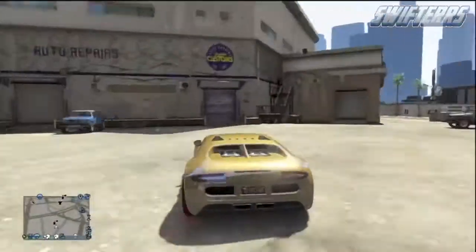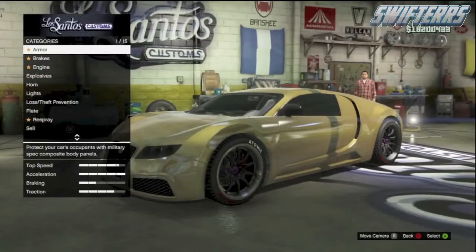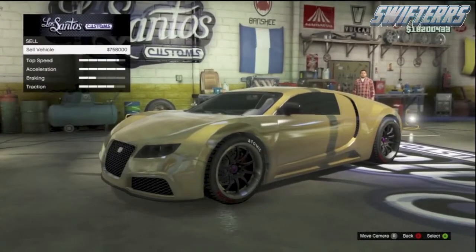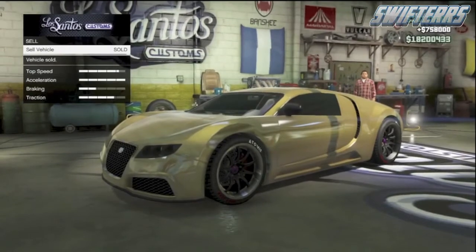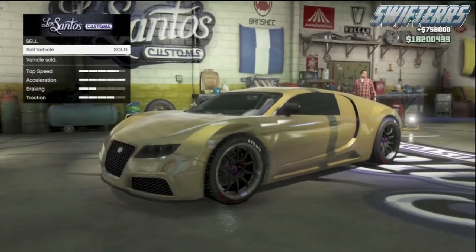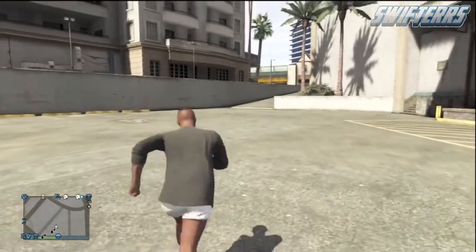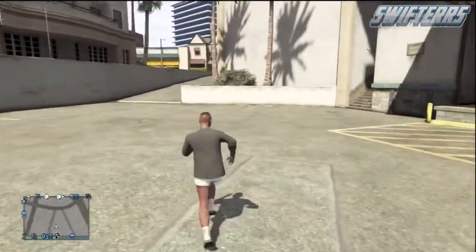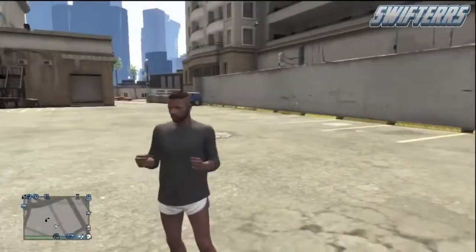What you can do from here is get inside of any of the duplicated vehicles and take one over to Los Santos Customs in order to sell. As you can see, I'm able to sell mine for nearly $760,000, so this is an extremely useful unlimited money glitch that hopefully you'll be able to use to make a ton of money in GTA 5 Online after the 1.15 patch update. That's all I have for today's video — I hope you enjoyed it. Be sure to leave a like and subscribe for daily GTA 5 content. Until next time, this has been Swifters — peace!